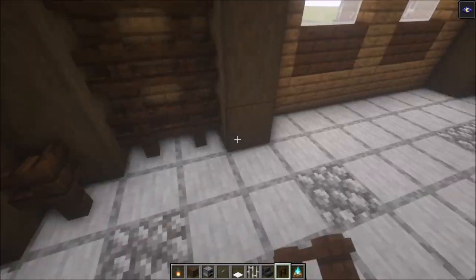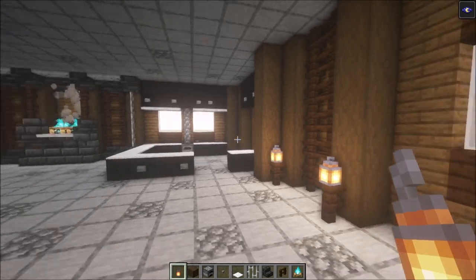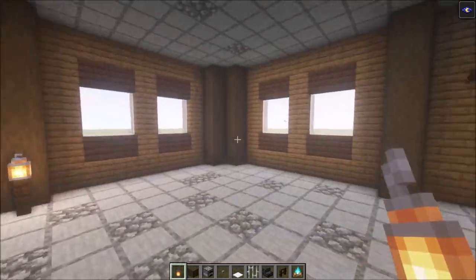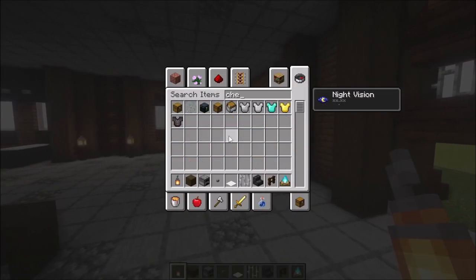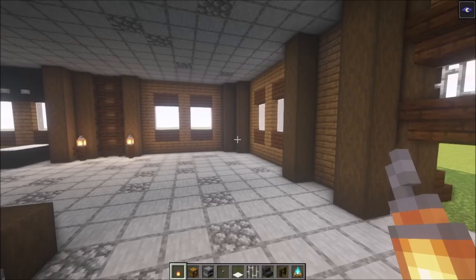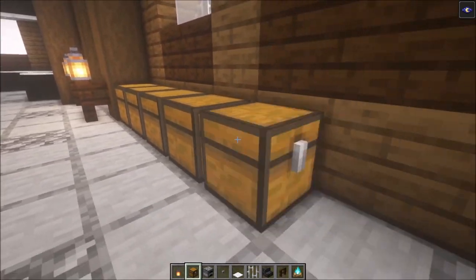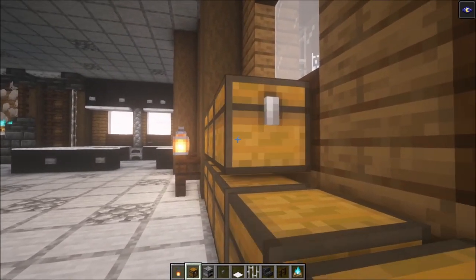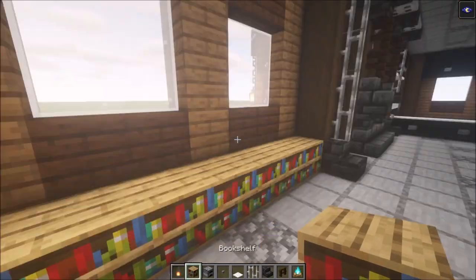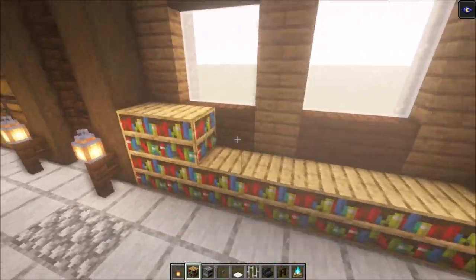Don't worry — once we light this all up the bats will go away. Here we're going to have some chests, and over there as well. Simply place them like this. For the last corner, add some bookshelves.